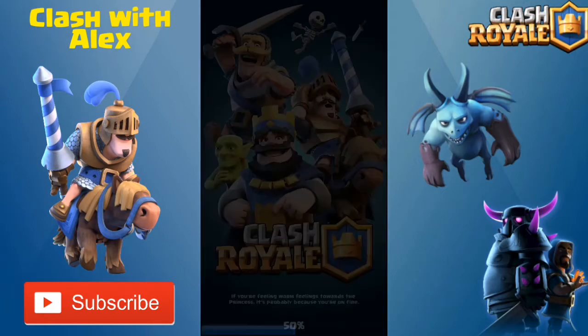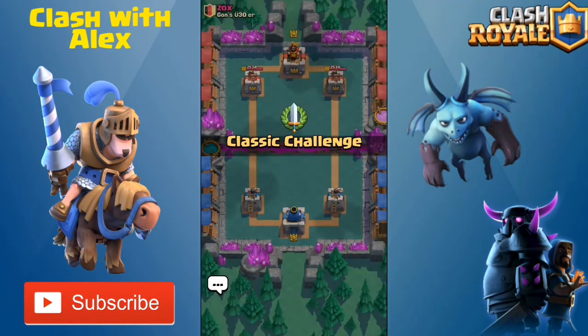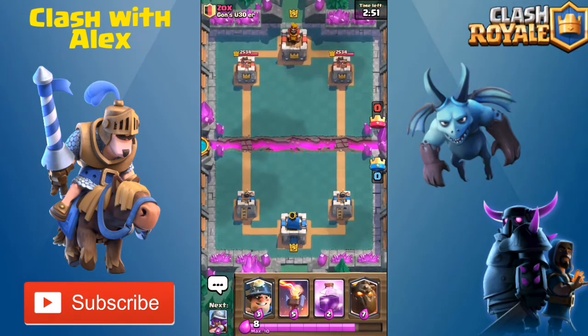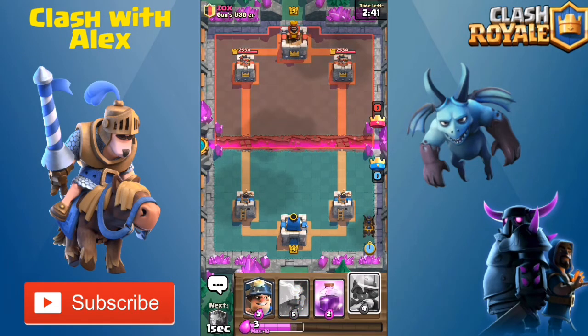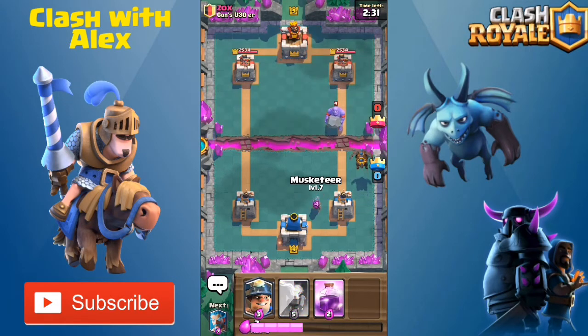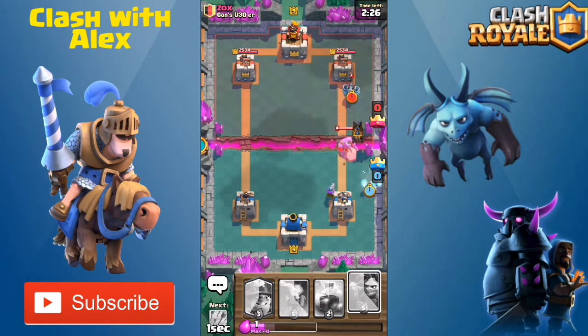Let's jump into a Classic Challenge that I started way earlier — I forgot I had it started. We're going up against Zox from Gons U30. What a weird clan name! Let's start by placing down a lava hound. We got the Ice Wizard in rotation, so hopefully I can get a good video out for you guys. Let's play down this musketeer and ice wizard.